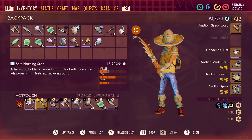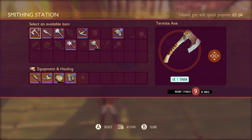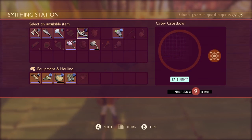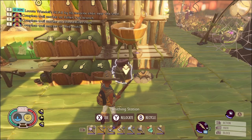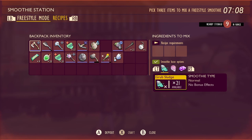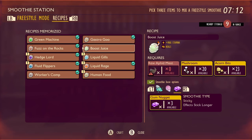And since we're probably gonna take on the Termite King, let's make smoothies. I just went to the wrong station. So we are going to make with gum nuggets... oh, I only have three gum nuggets. Well, that means at most three.